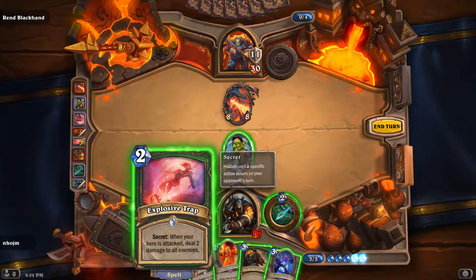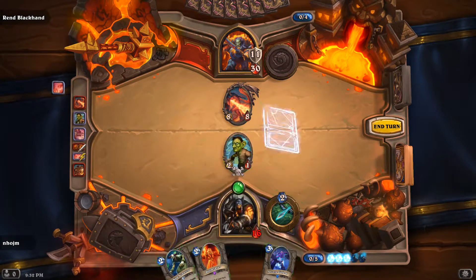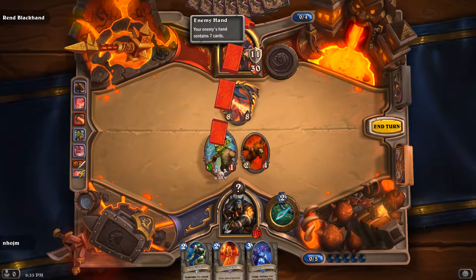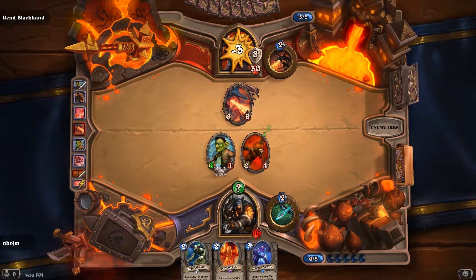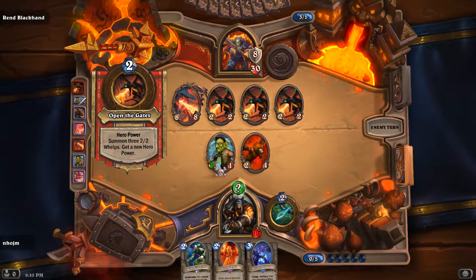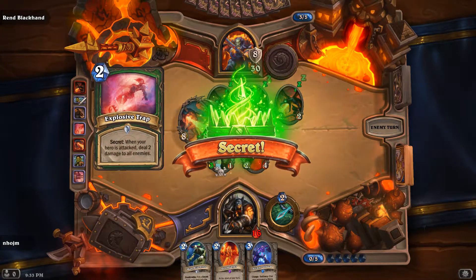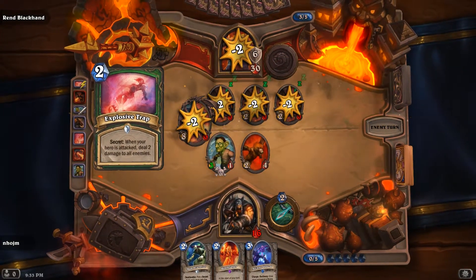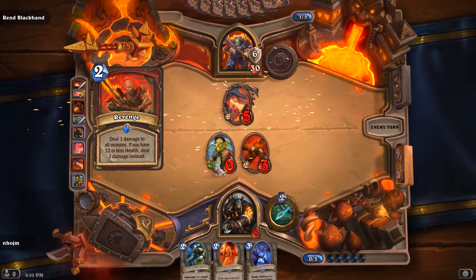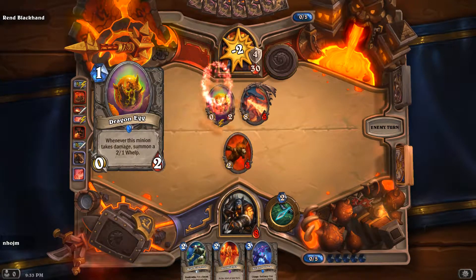Let's take out this turn. Here's what I can do — let's pretend like we can do this. Kioch, you are the least useful guy ever. At least his whelps blow up. And 8 damage to the face. So now I have zero chance of killing Gith.